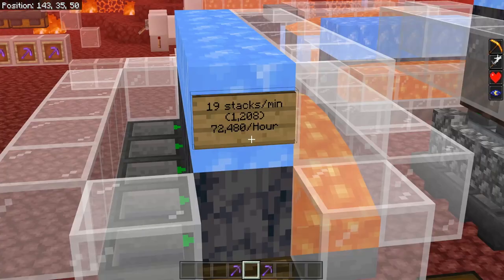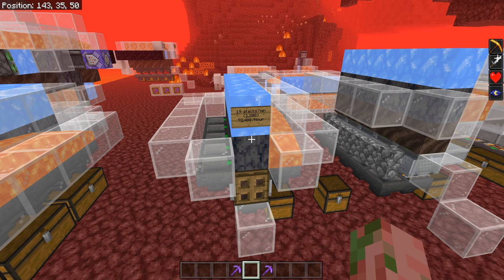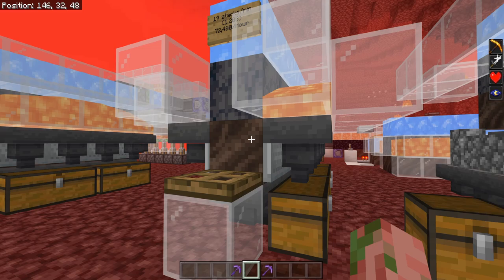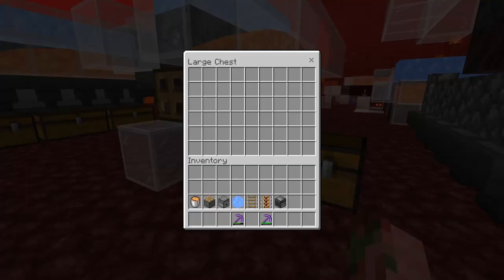Moving on to the bigger version that produces around 72,000 items per hour — this will give you 19 stacks of basalt per minute, a really good farm. This is basically a bigger version of what I just showed you, and as you can see, it's pretty much as simple as you can get it. We got hopper minecarts inside of all of these soul soils for item collection, and then some additional hoppers to either side of the basalt to catch items that would either go into the lava and be lost, or just fly off to the side and out of the farm.